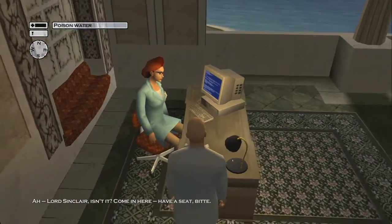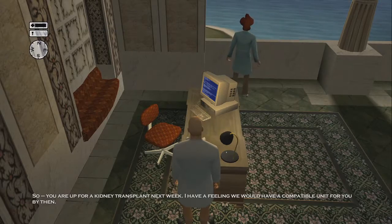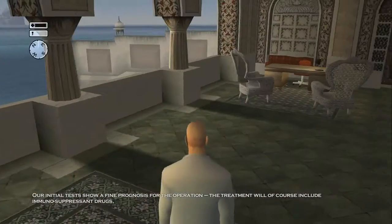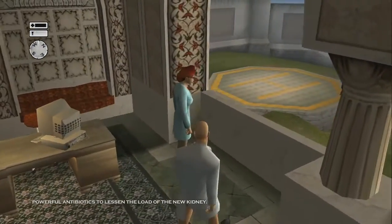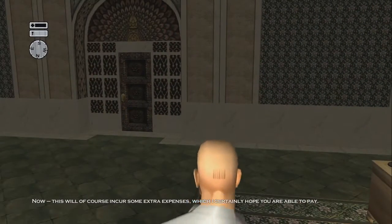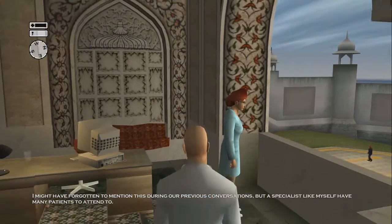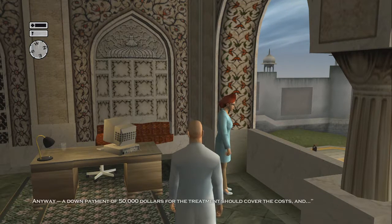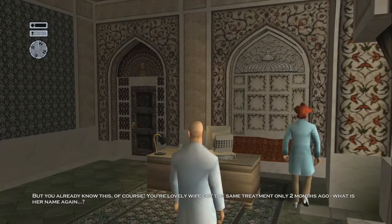Lord Sinclair, isn't it? Come in here, have a seat, bitte. You're up for a kidney transplant next week. I have a feeling we would have a compatible unit for you by then. Our initial tests show fine prognosis for the operation. The treatment will, of course, include immunosuppressant drugs, powerful antibiotics to lengthen the load of the new kidney. This will, of course, incur some extra expenses, which I certainly hope you will be capable of paying. I might have forgotten to mention this during our previous conversations, but a specialist like myself has so many patients to attend to. Anyway, a down payment of $50,000 for the treatment should cover the costs. But you already know this — your lovely wife got the same treatment only two months ago. What is her name again?